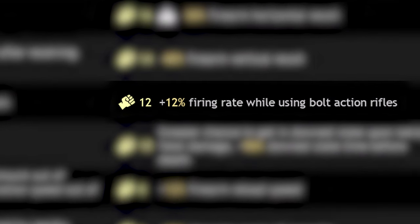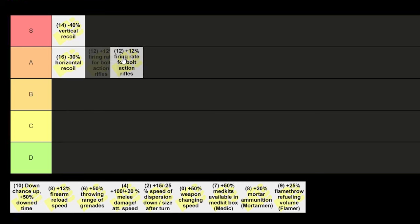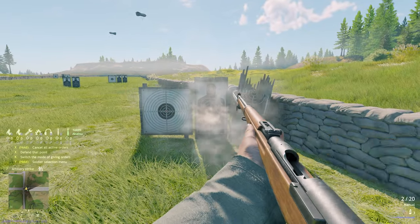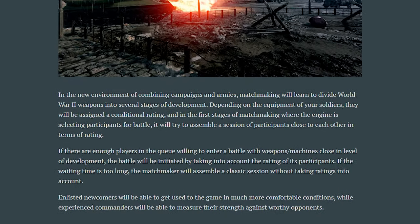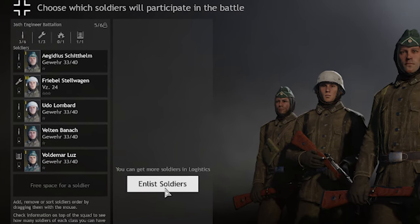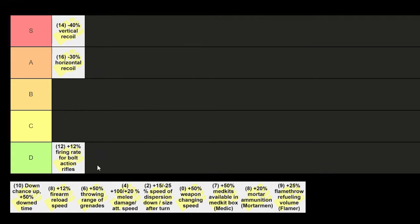Plus 12% firing rate when using bolt action rifles is S tier if you're a bolt action lover — it's self-explanatory, just makes you fire quicker and gives you a higher chance at killing enemies, especially if both you and your enemy miss the first shot. I run it on all of my Arasaka Japanese rifles — it really makes a difference, turning Arasaka rifles and carbines into machine guns, basically. And if you plan on playing low battle rating matches after the merge, you need this perk. Remember, for bolt actions recoil doesn't matter at all, as you need to pull back the bolt anyway. But if you're using anything that's not a bolt action at any point in time, get rid of this perk — it's deadwood, and could quite easily be bottom of D tier.